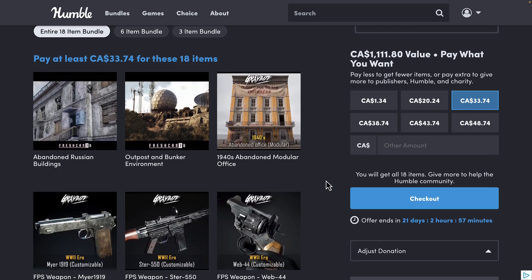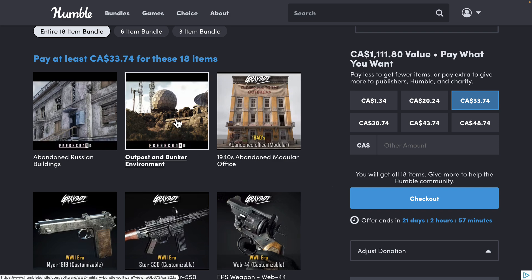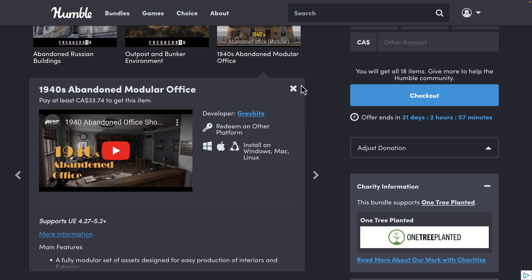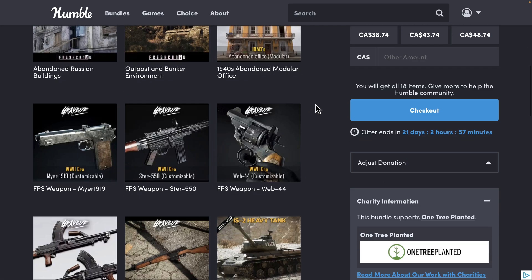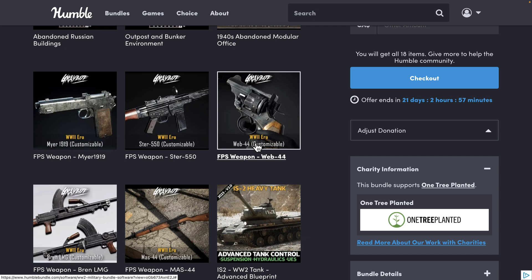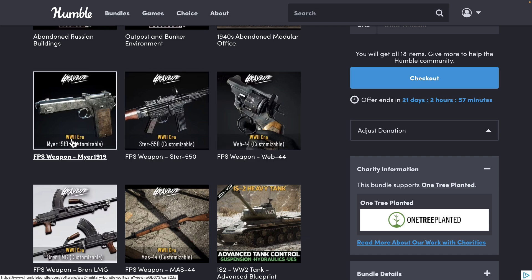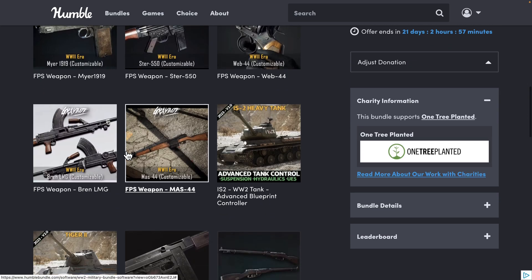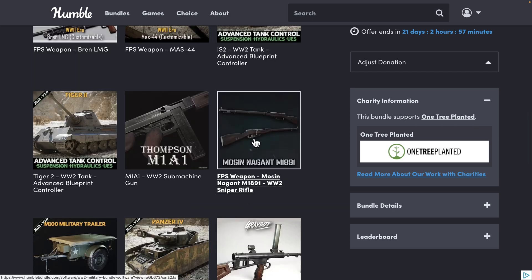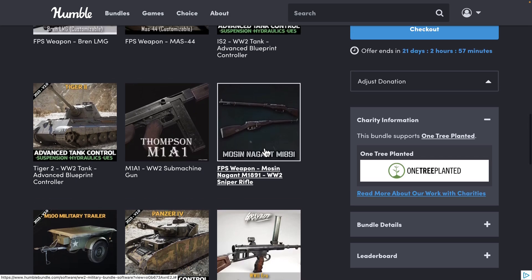At the top tier — the $25 tier — that's where you start getting the environments we just looked at. For example, that was the outpost and bunker environment. There is also a modular 1940s abandoned office space and abandoned Russian buildings. If you want to learn more about any one of these, just click it and then click the link and it will bring you to the Unreal Engine Marketplace store. We've also got a variety of guns — some using their real name, like a Bren, the Thompson M1A1, and the Mosin-Nagant — while others use fake names like Web 44. Sometimes they went with fake names, sometimes they didn't.